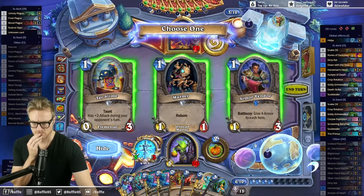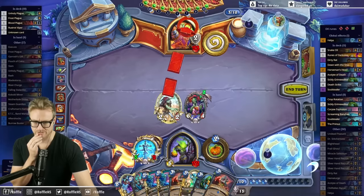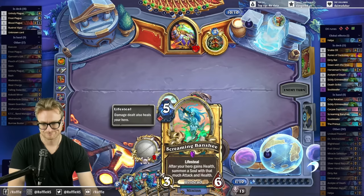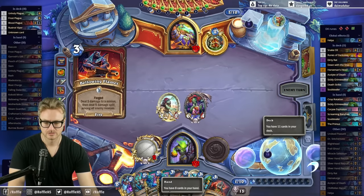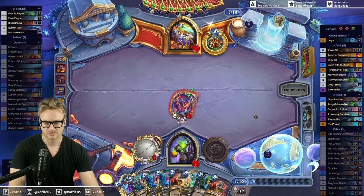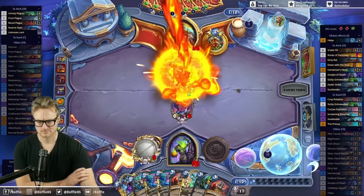We can use the lifesteal minion with the Banshee. They have both bellowing and this should pop out. Probably does not help me all that much — in fact it would have been better had that not happened. That's a way they could win. Should probably stop taking damage from minions if I can, because there's potential to take a fair amount here. I do have double death strike still, allegedly.